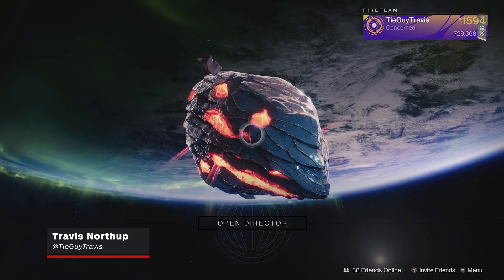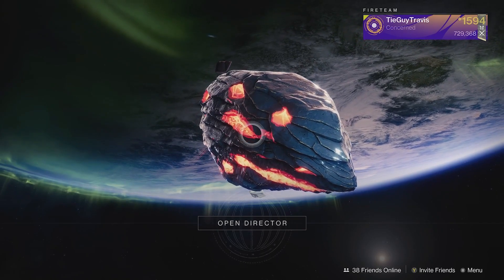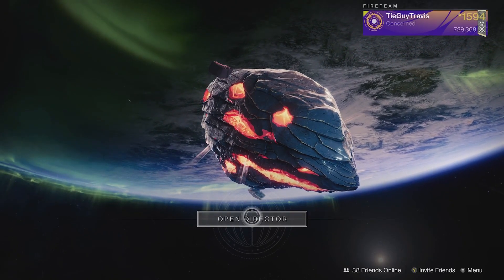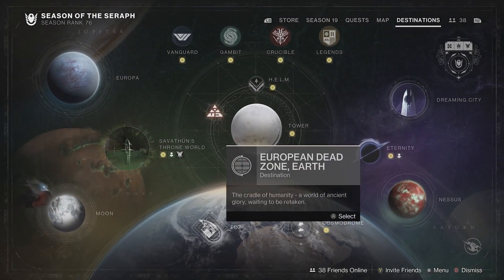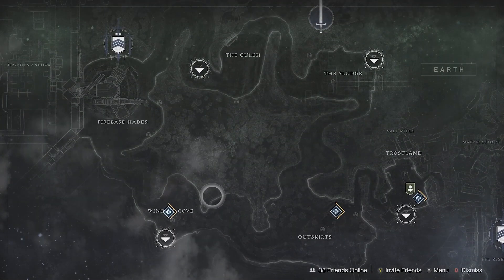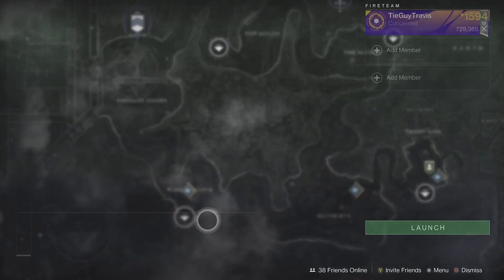Hello everyone and welcome to another episode of Where is Xur? IGN's weekly show where we find Xur and look at his inventory together. I am TyGuyTravis and as usual we will be finding Xur. Today he is in the EDZ over here in the Winding Cove. You will find him on a cliff's edge through a cave. Let's go and pay that man a visit.